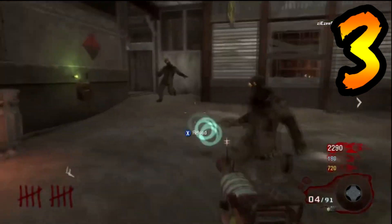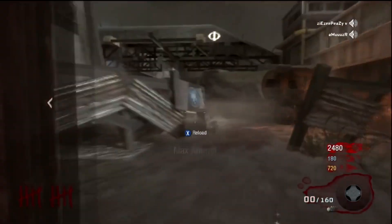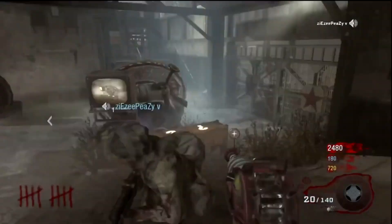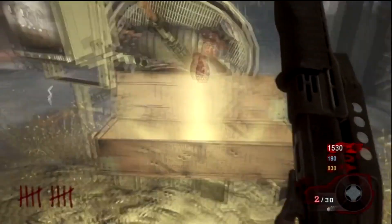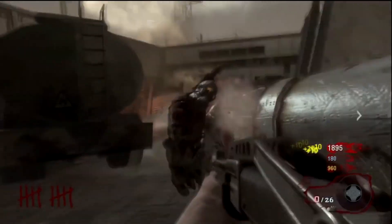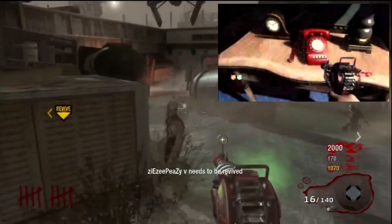Coming in at number 3 are the phones in Ascension. I recently did a video on the map Five — a whole storyline video — and within it I told you that Five and Ascension are connected. In fact, both maps are taking place at the same time. There are multiple different phones you can find around the map Ascension, and when you pick them up, you can hear the characters from Five talking.